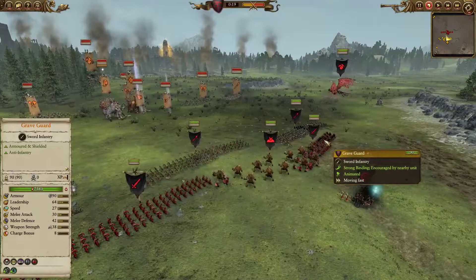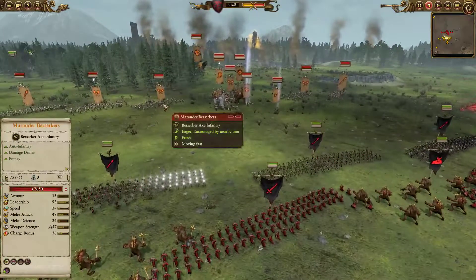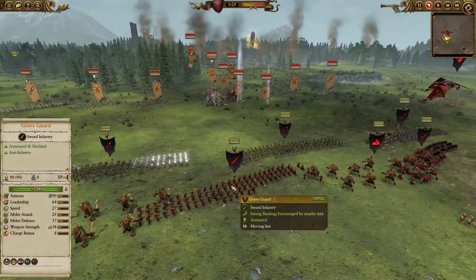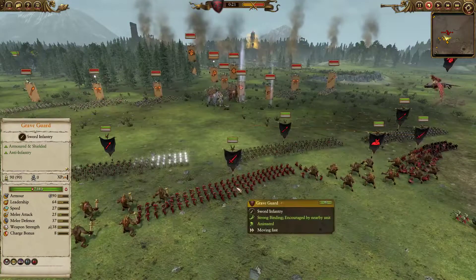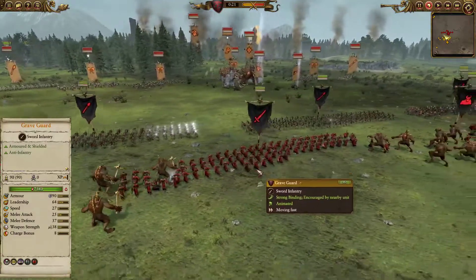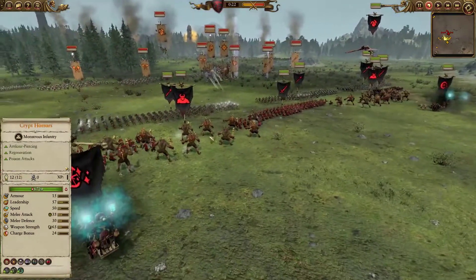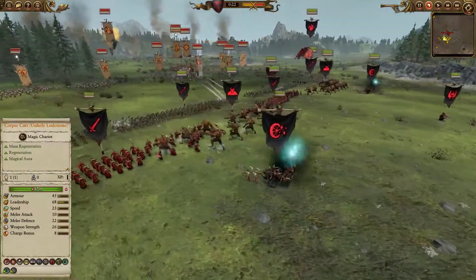That plus 5 melee attack is gonna be great for the standard Graveguard when fighting down against the Marauder Berserkers. They will still win, but at least now the Graveguard will be able to take them down a lot faster with that extra melee attack, because this is where they suffer a little bit. And two Crypt Horrors in order to have some mass to protect my Corpse Carts.